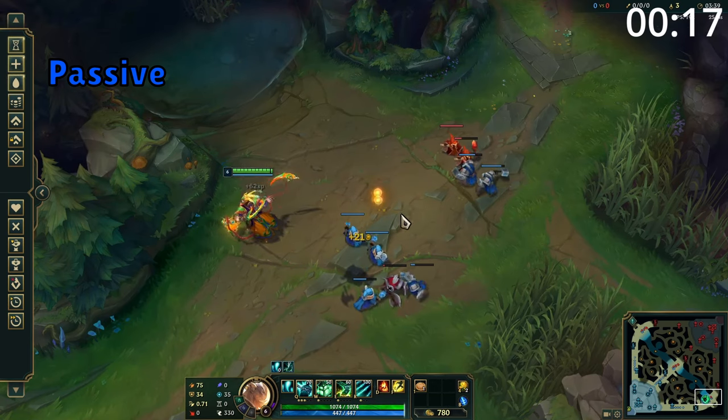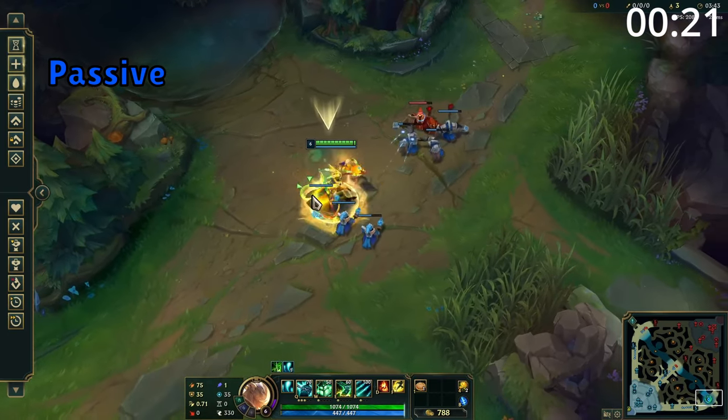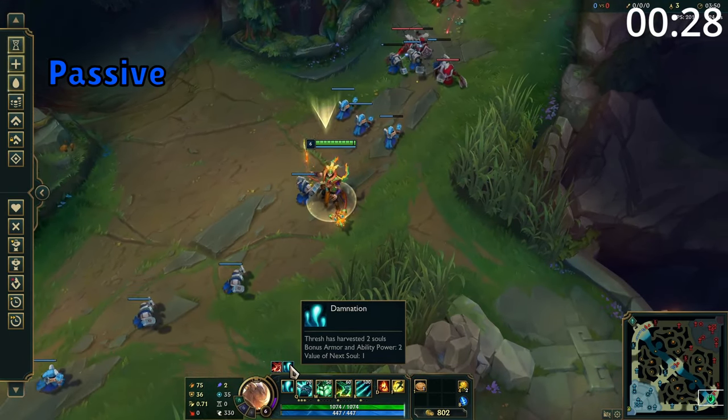Thresh's passive is that enemy champions, large minions, and monsters that die near Thresh all drop a soul, and smaller minions also have a chance of dropping a soul. For each soul Thresh walks over or throws his lantern on top of, he gains 1 ability power and 1 bonus armor.